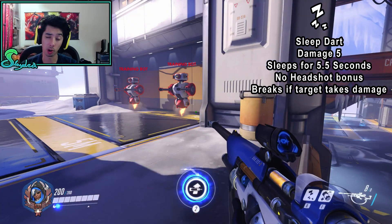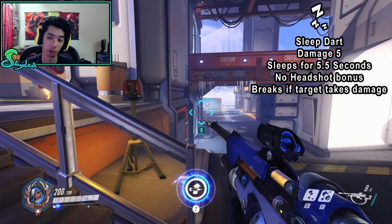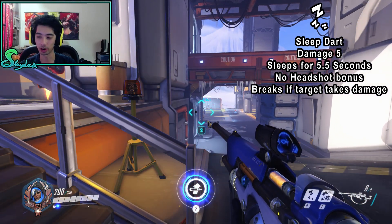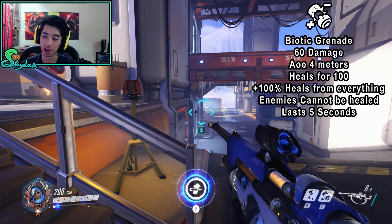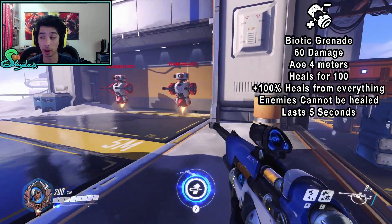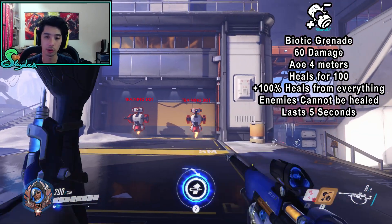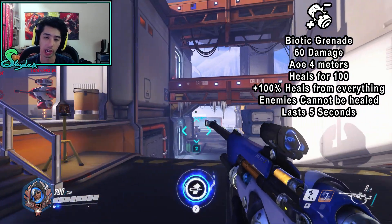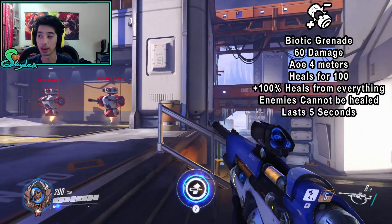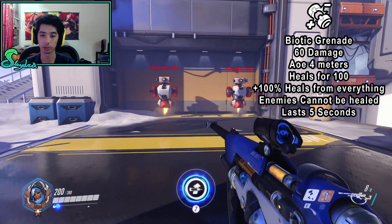I'll show you a full burst combo on a 200 HP or under target — you can actually full burst them as a healer, which is pretty cool. I'll show you that once we get to that section. But next up, she has the Biotic Grenade. It deals 60 damage. This one does take some time to reach the target and it does arc, so over longer distances you're going to have to try to angle it. It deals 60 points of damage and it's an AoE, so you can hit multiple targets with it.